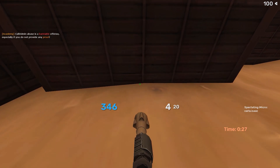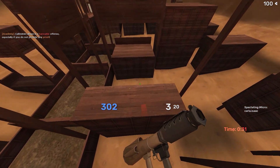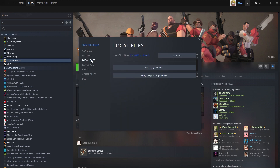However, TF2 can, so that brings us to the next step. Open TF2 local files using these steps: open Steam, find TF2, right click, press properties, local files, then browse.